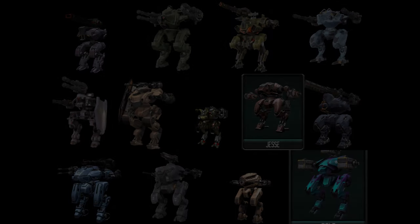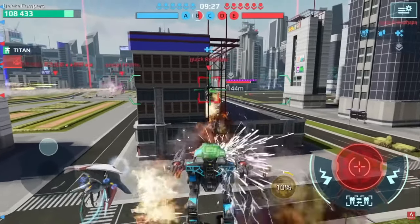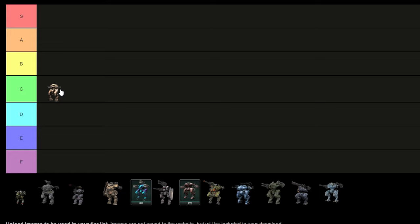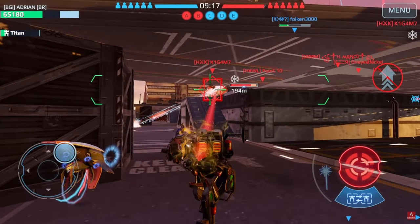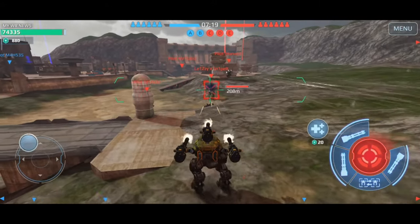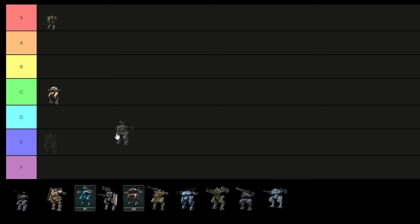Tier 1 robots. Kicking things off, we're starting with none other than Destrier. Nothing special, the first robot of the game — C. Cossack, the most iconic robot in social media, and in the game it does well — easy S. Gepard, weak but swift. I personally don't really like this robot, so E.